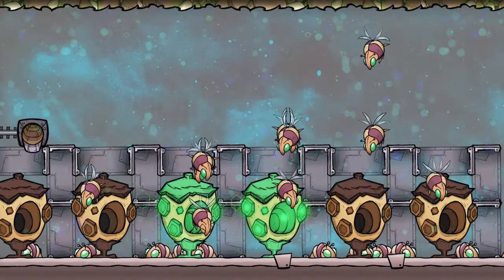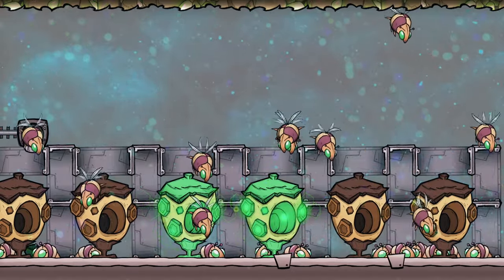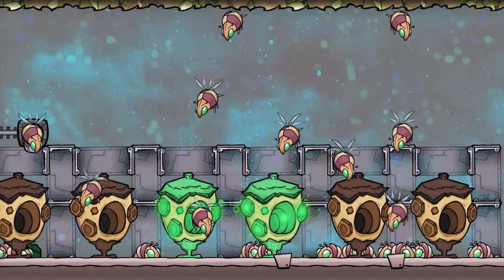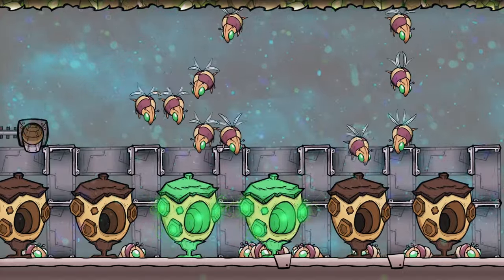That's all there really is to ranching betas. Put some doors in to make a few hives, feed them uranium ore, and keep the area cold. Then you'll have a good supply of enriched uranium for your nuclear reactors.